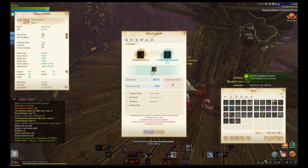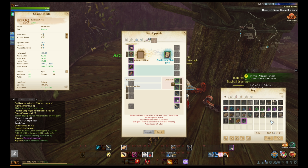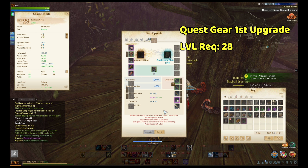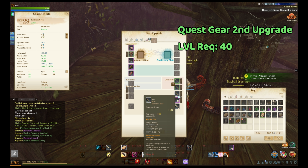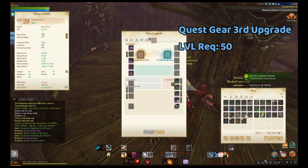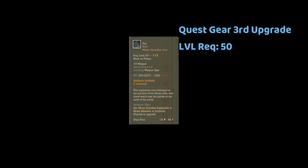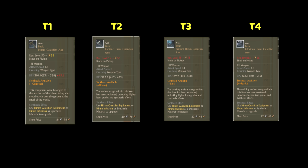You'll upgrade the quest gear a total of 3 times before it turns into the Hiram set. This upgrading process is called Awakening. The first time you awaken quest gear, there will be a level requirement of 28 to equip it. The second time, a level requirement of 40. The third time, a level requirement of 50 — and it will turn into tier 1 Hiram. At Hiram, you can awaken it all the way to tier 4.